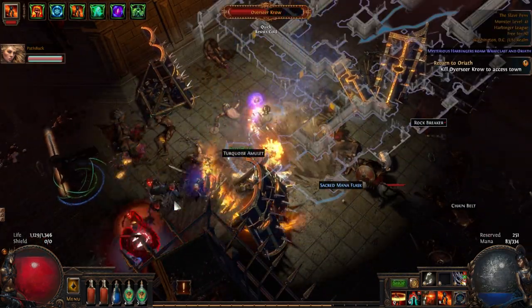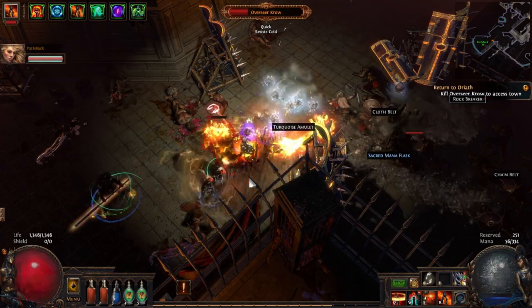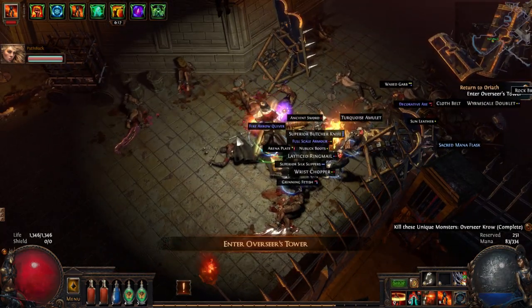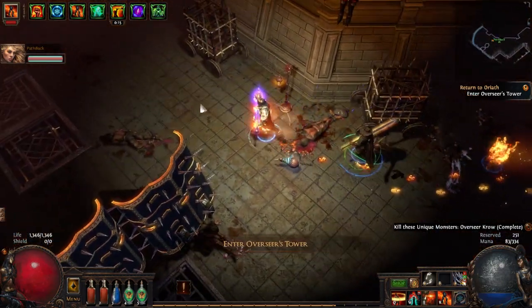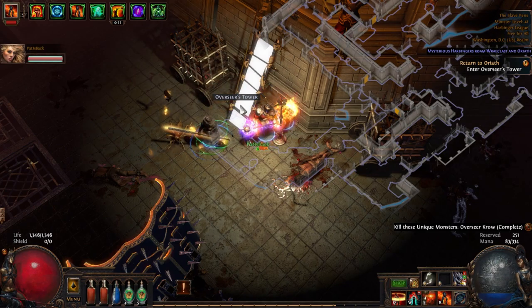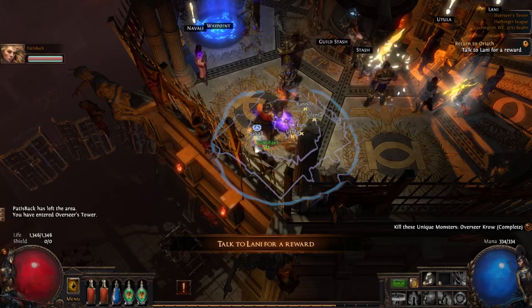He's not really threatening at all. I've had some good success with that ability actually. Alright, it's the Scion now - we get to go up the ladder and talk to everybody in the Overseer's Tower.